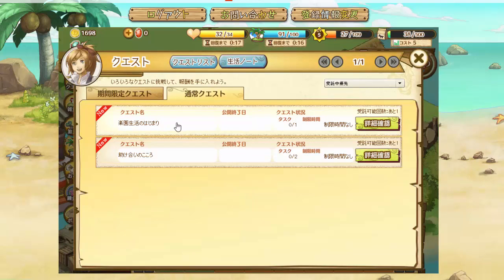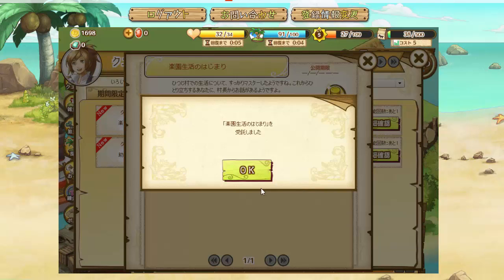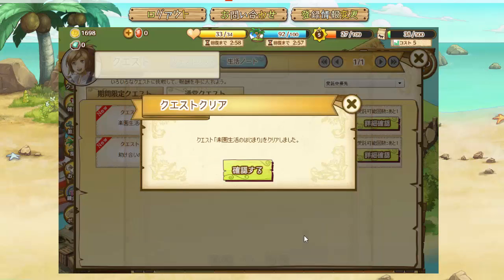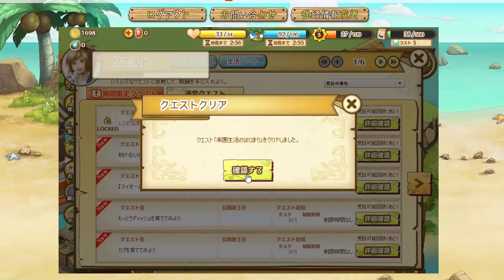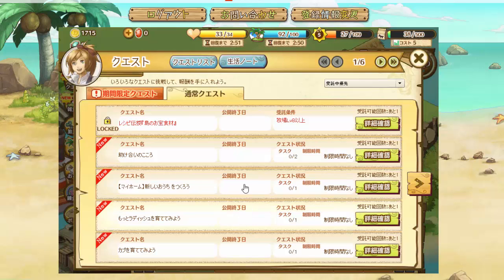This quest has now opened up — the one that was locked before. There's one that says 'just listened to the mayor,' so we'll go talk to Ariel. Once we hear what she has to say, she welcomes us as an official resident and the rest of the game opens up.